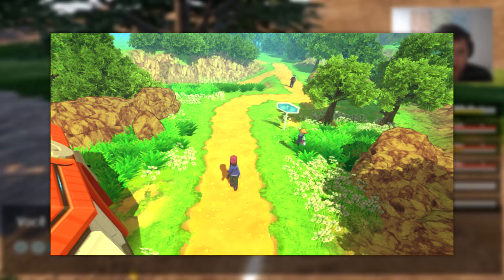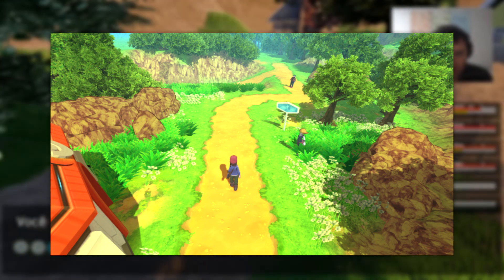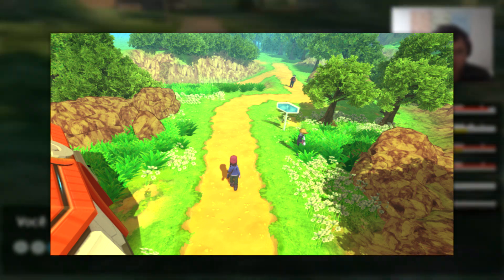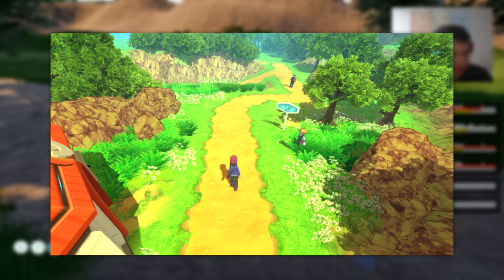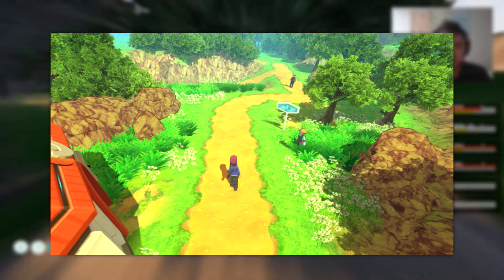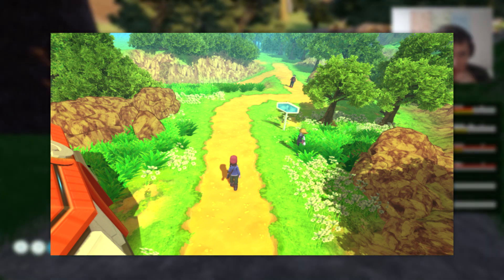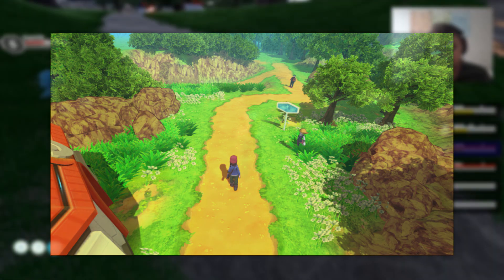In terms of camera positioning I wouldn't like this, but the actual world and environment is what I'd be really happy with. It's not so crazy that it's impossible, but it's good enough to fit well. Some of the rocks and trees could be worked on, but in general this is the sort of graphics I'd expect and want to see in the Pokemon Switch game. Let me know in the comments if you agree.